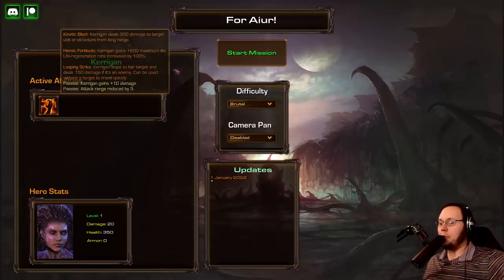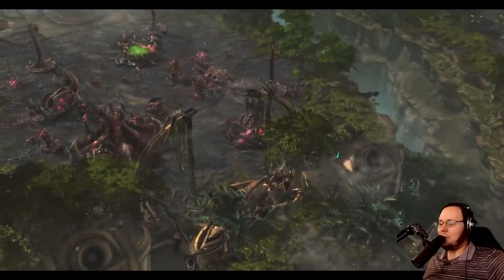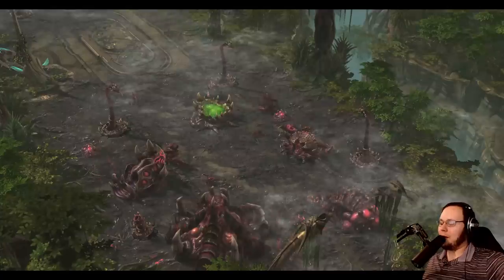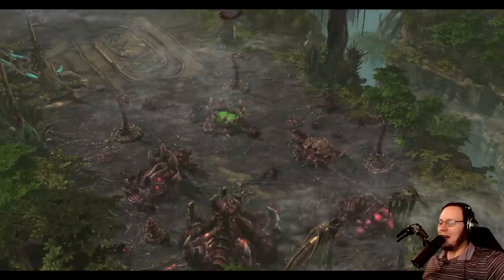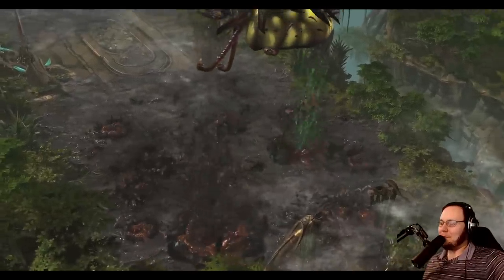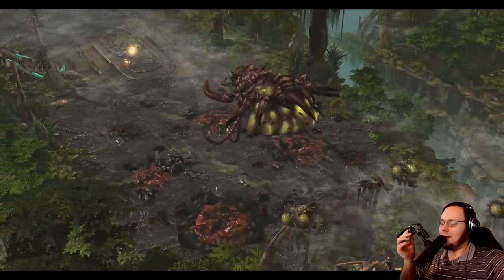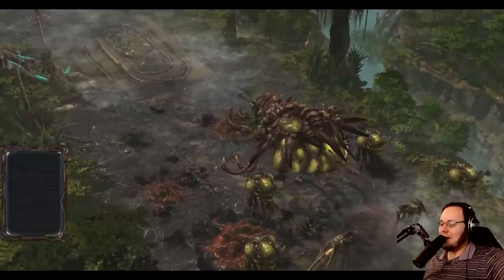So I'm going to go with Kinetic Blast. We'll play it by ear in the long term. If it ends up being not as difficult or whatever, then we can switch over to more meme Kerrigan strats. But for now, I don't want things to go too terribly. And of course, because it's a Synergy campaign, every voice line has been changed, altered, swapped.